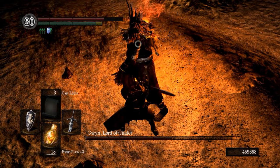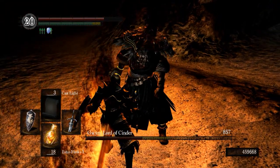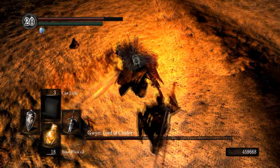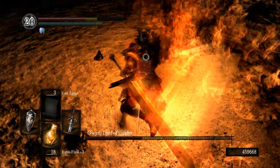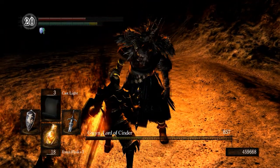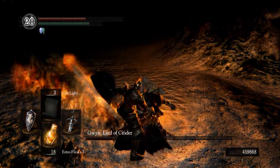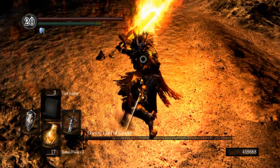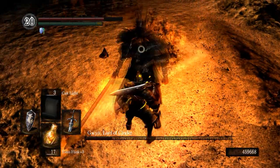So parry, parry, and we got him on that second round. If he does try and grab you, you do want to roll away because you can't parry a grab — that's not something you want to do. Just roll away, get away from him real quick, and then parry whenever he does attack.